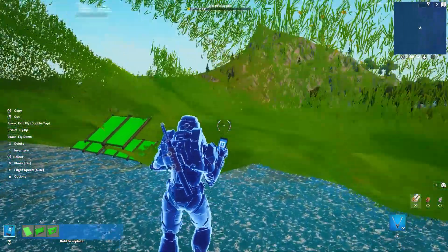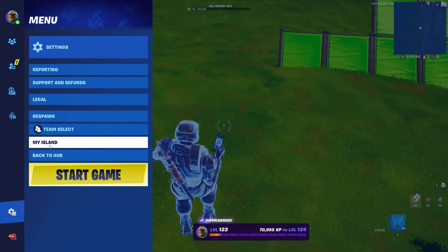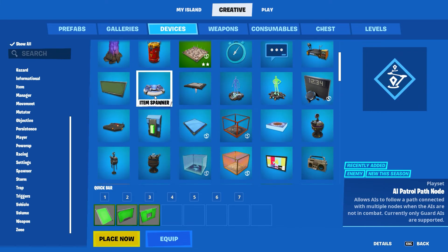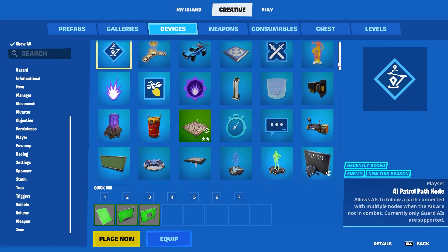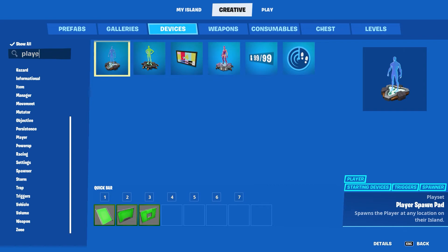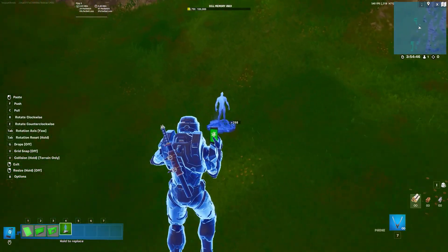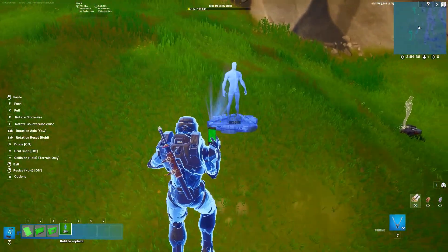So we've got our little pieces of cover now. What we're going to do is set up our own spawn back here, as well as our weapon spawn. We're going to go to my island, go to creative, and go over to devices. We are going to go to player spawn pad. We're throwing this in right here, putting it back here facing this way. There's a player spawn there, and player spawn here in case we have multiple people playing.